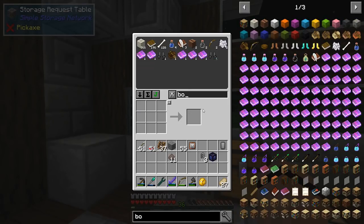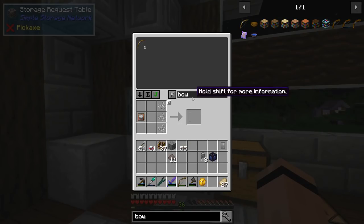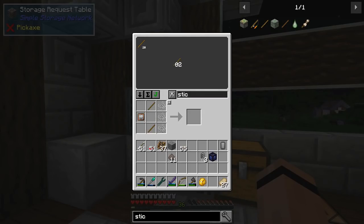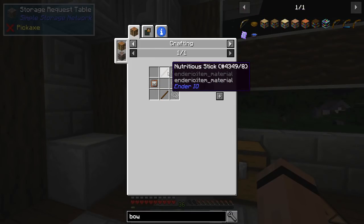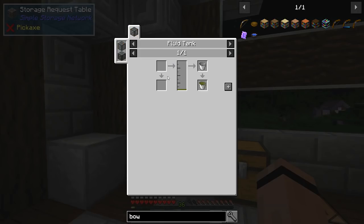Now let's get the bow. Do I not have any sticks? Wait - are these special sticks? What are nutritious sticks? I need nutrient distillation for these.